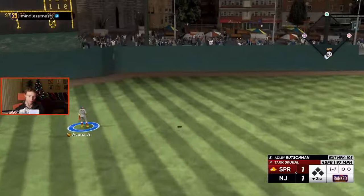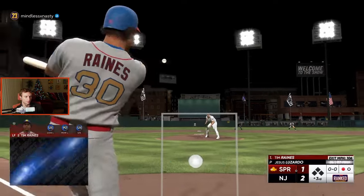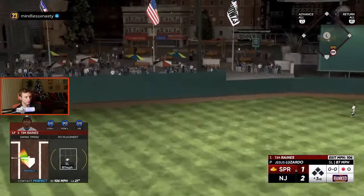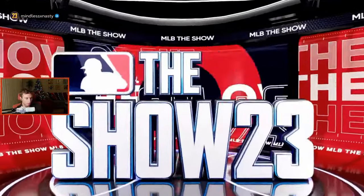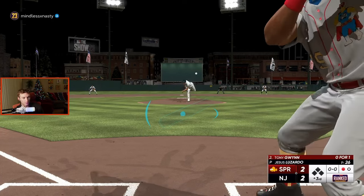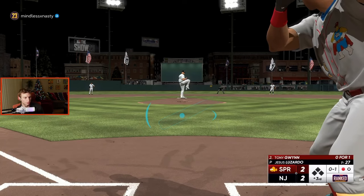That was a good swing. The other thing I try to remember with these high contact guys — Tim Raines does have a good swing, it's quick. But the timing windows and the mental part of it: you're thinking to yourself, 'yeah, he's got high contact, I can't miss the ball with him,' which is better than thinking 'oh man, I really can't hit this pitcher with anyone.'